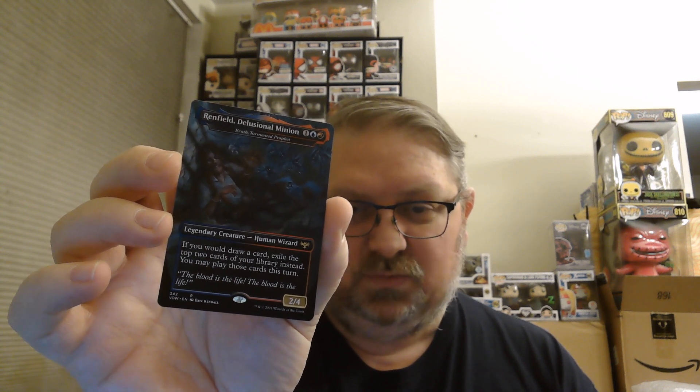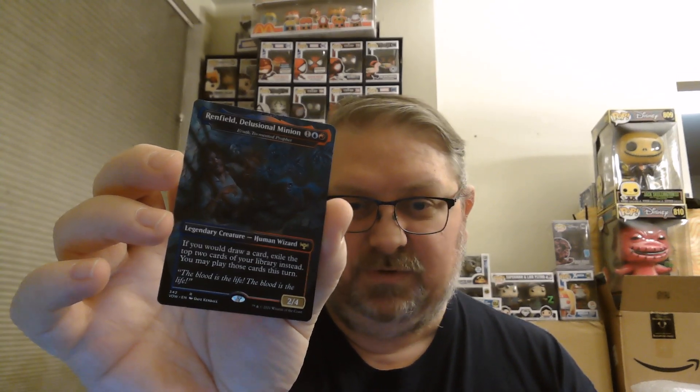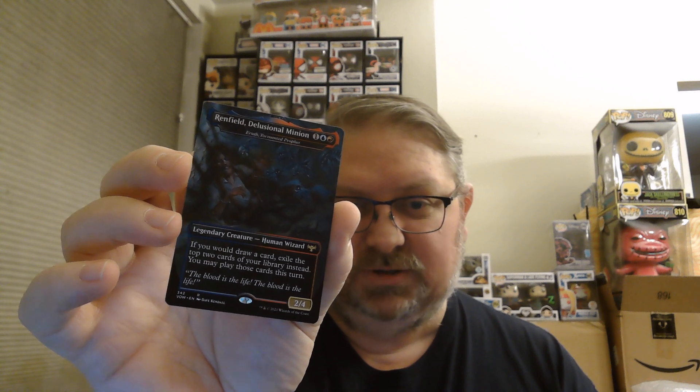Our Dracula card is Renfield, Delusional Minion, who is actually Aerith, Tormented Prophet. It's 1, a blue, and a red for a 2/4. If you would draw a card, exile the top two cards of your library instead, and you can play those cards this turn. Nice.